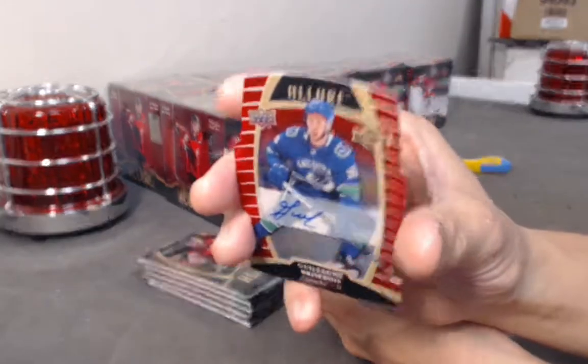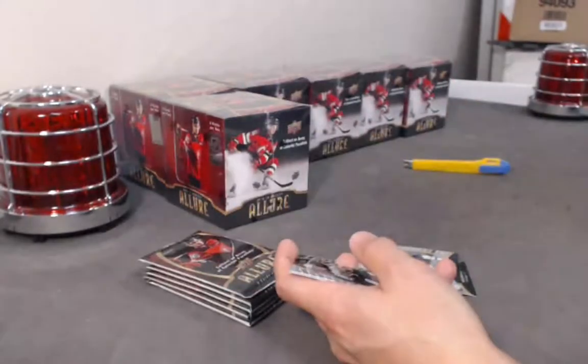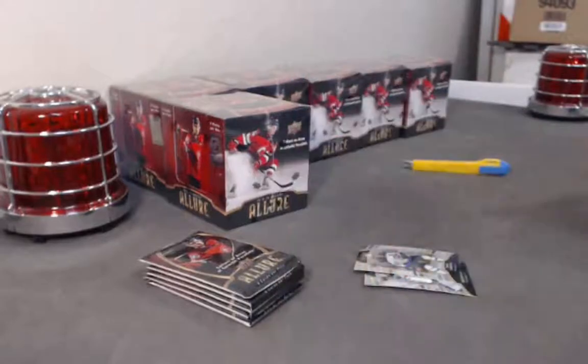Red rainbow auto out of 349 — Guillaume Brisebois. Nice. Carson Coleman base. Carson Coleman base. Philippe Myers base.